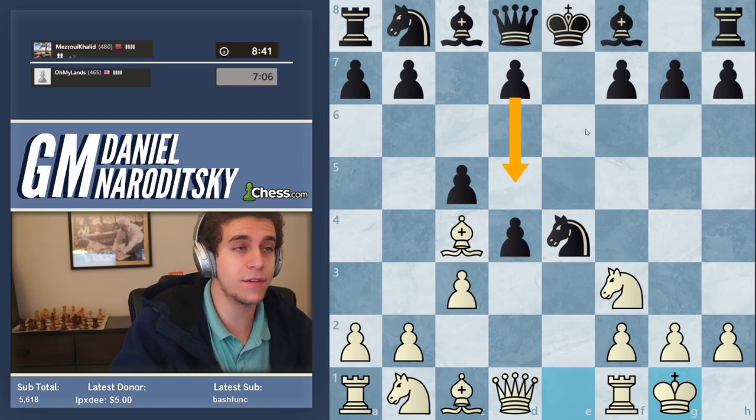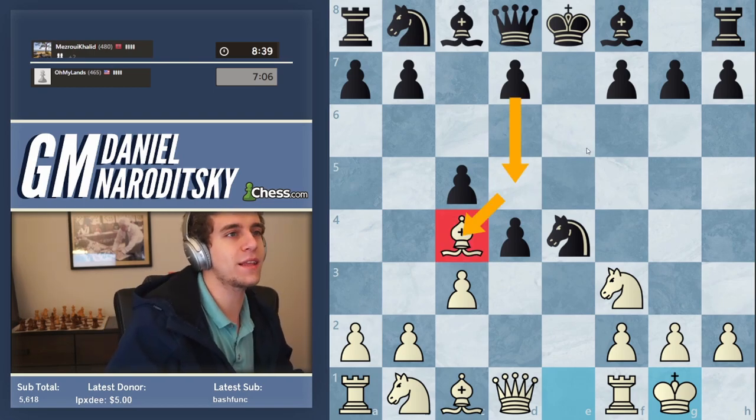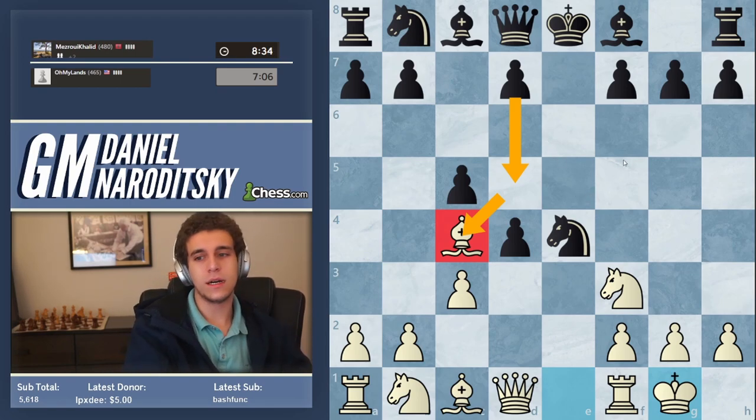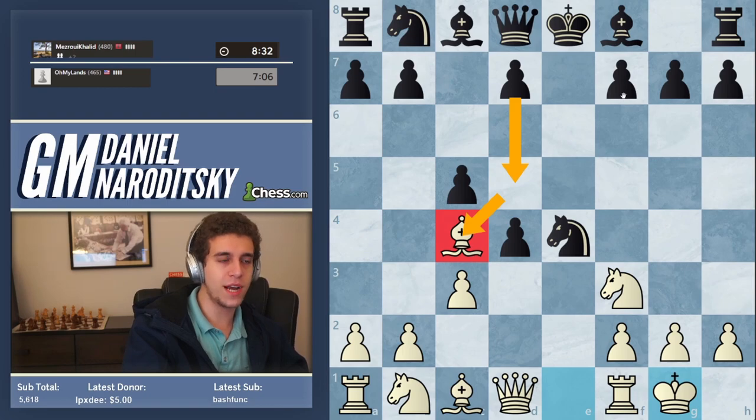Black's best move here would be d7 to d5, immediately hitting the bishop. Not an easy move for a beginner to find, but so far he's impressed me with his play.